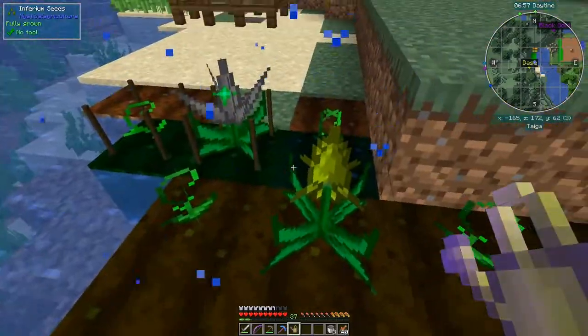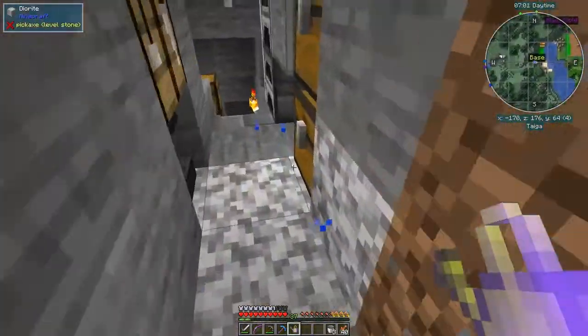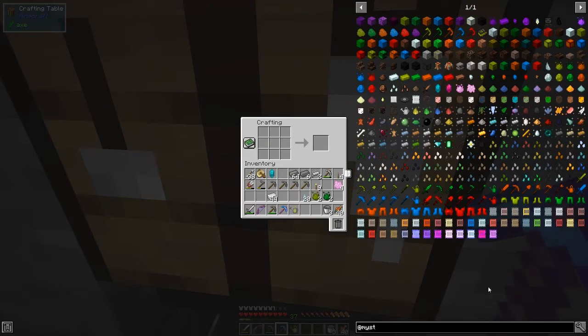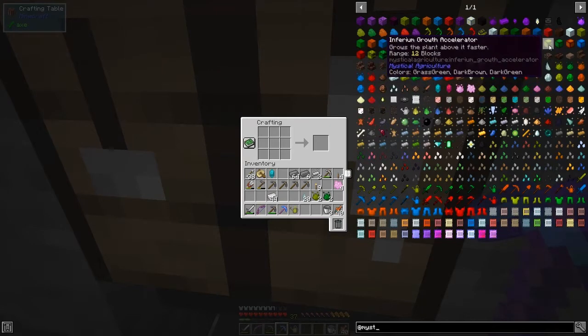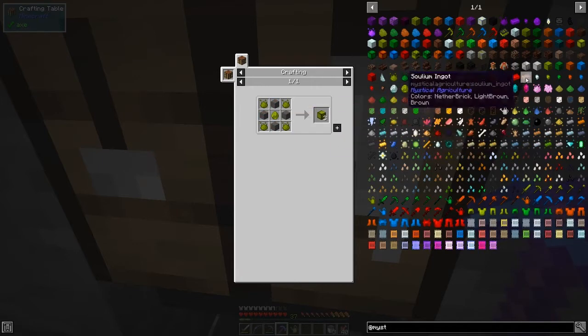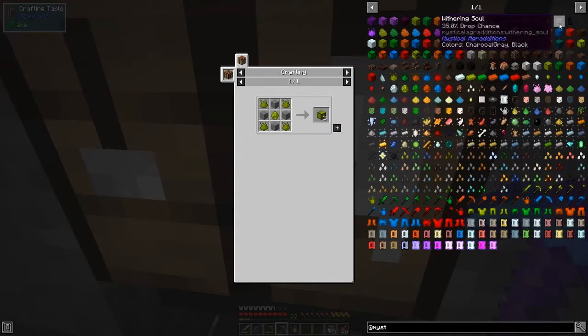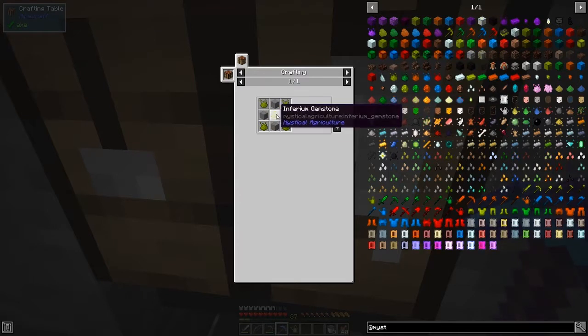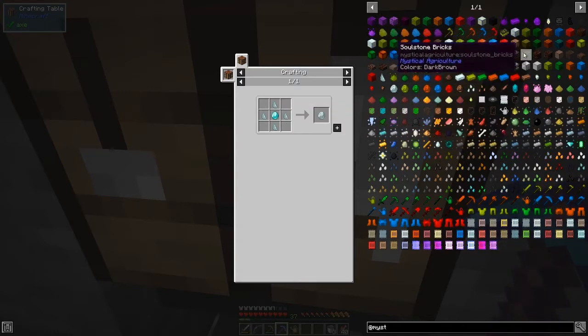The next thing we're going to do is look at the growth accelerator. You don't want the watering can active all the time - just move it out of your hand. Looking at Mystical Agriculture, we have the growth accelerators here. The farmlands are here, and the accelerators - basically it's one diamond plus some inferium essence and some stone, I think ordinary stone will do. We'll find out. This inferium gemstone version needs a diamond and four prosperity shards.